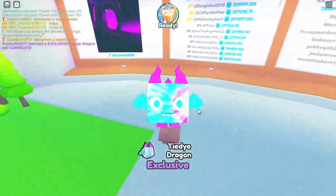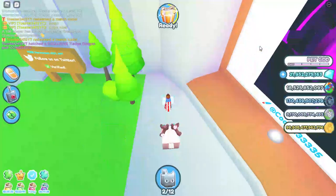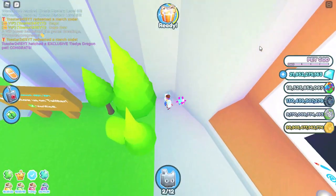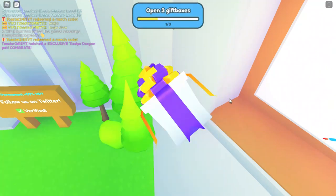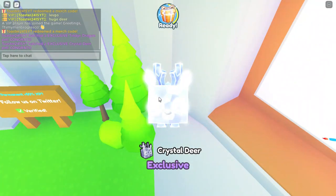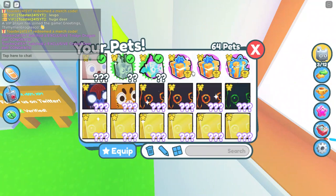It's a tie-dye dragon. I'm actually going to stand over here where you cannot see the pets that I get, so in case we get a huge it'll be a surprise. Next let's do the other rare. We got a crystal deer guys. That's pretty good — it's the 14%, I believe.